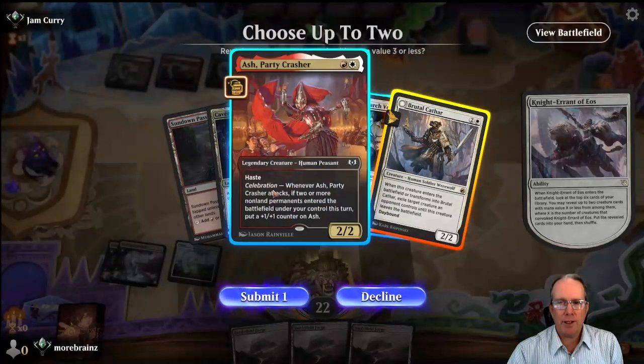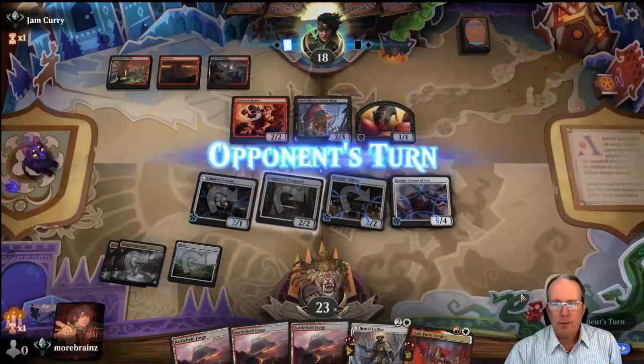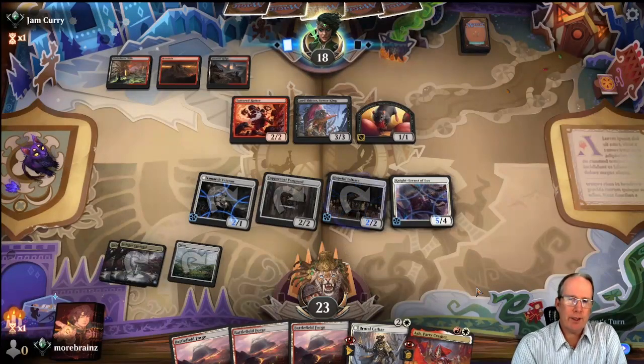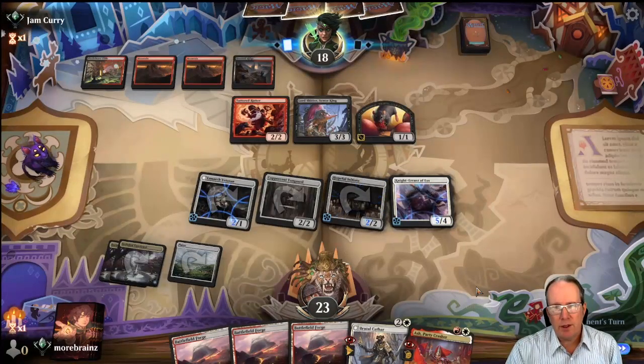This will allow us to grab a bunch of cards, which we need since we've got a handful of Battlefield Forges. We want this and we want Ash because Ash is just a lot of fun. And the Knight Aaron is a great blocker.